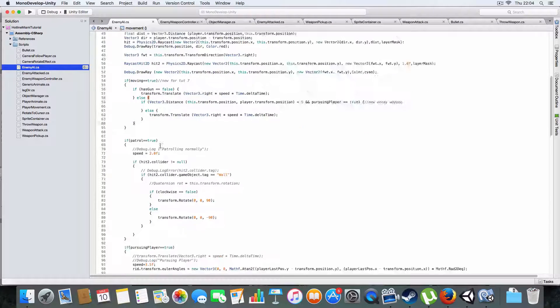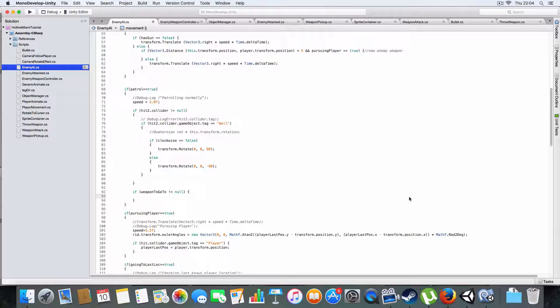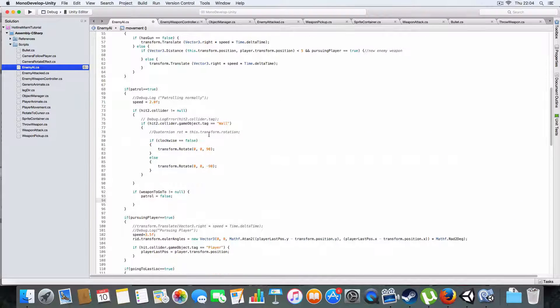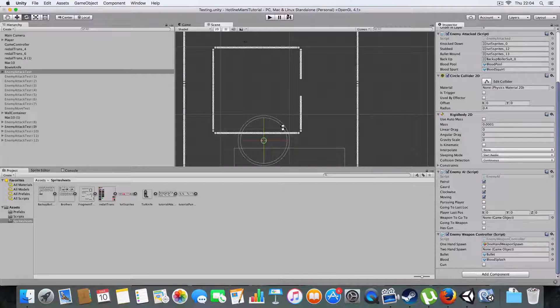In the movement block, if patrolling is true we add a condition: if weapon_to_go_to is not equal to null, set patrol to false and going_to_weapon to true. We want going_to_weapon to take priority over just patrolling. Hopefully that'll fix it.